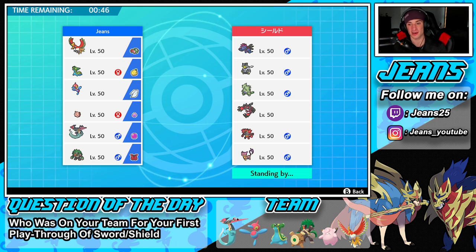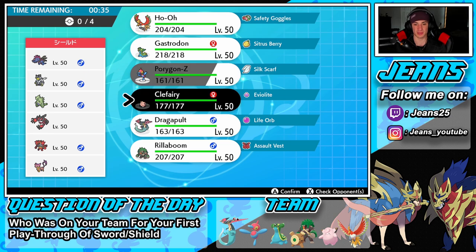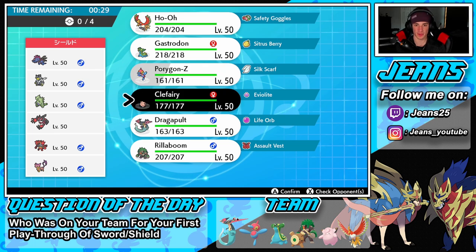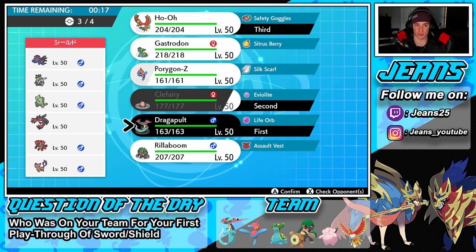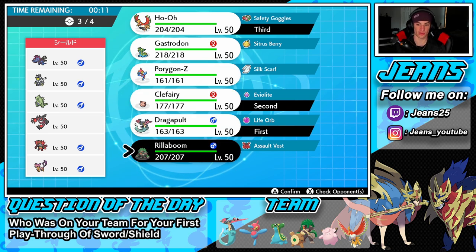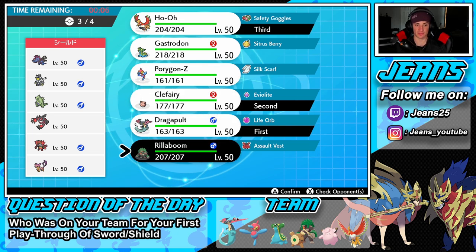First battle — this guy has Yveltal, Eternatus, Earthworm, Hydreigon, Incineroar for Intimidate drops, and Tyranitar. I kind of want to go into Porygon-Z and maybe get a Dynamax off, but Tyranitar is kind of scary. I think I'll go Dragapult as the lead with Clefairy, bring Ho-Oh in the back, and then either Rillaboom or Porygon. I'm going to go with Rillaboom.